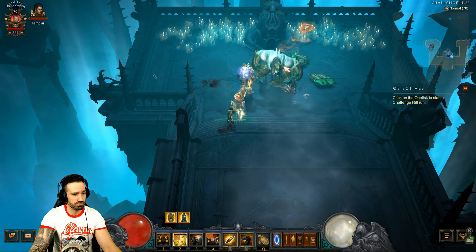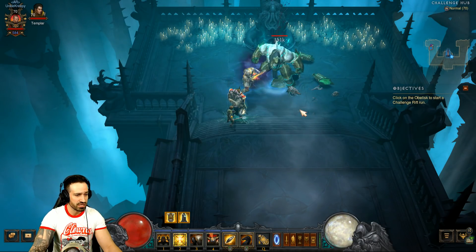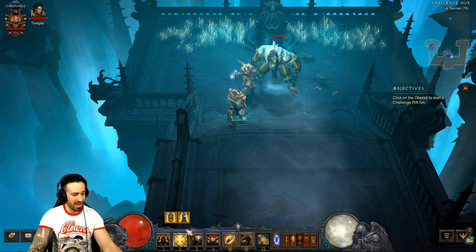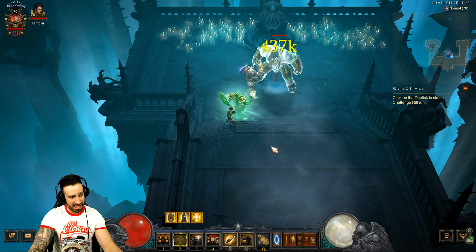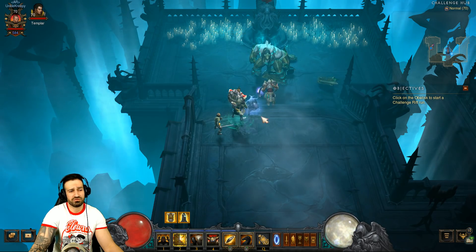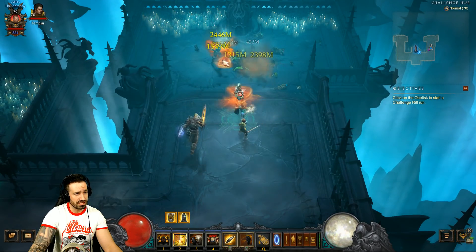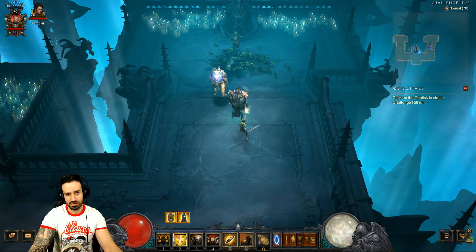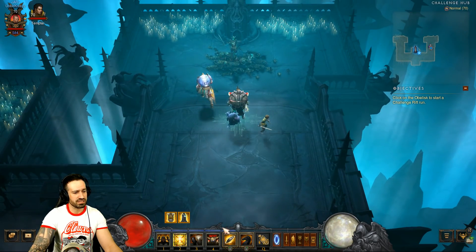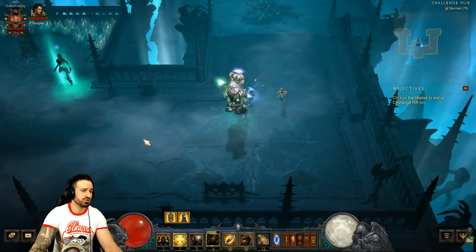Really all you need to know is: keep Laws of Valor active at all times, cast your Blessed Shield, and keep moving forward - you're going to pass this challenge rift, it's that easy. Use Steed Charge to get to the next pack, and if it's an elite, cast Akarat's Champion for extra damage. That's pretty much it.